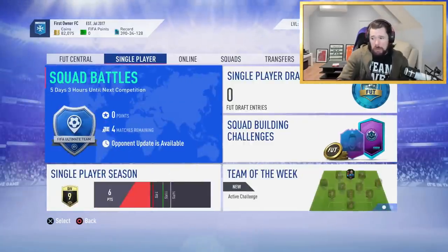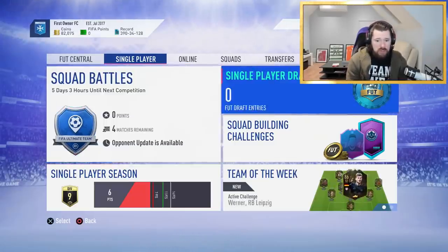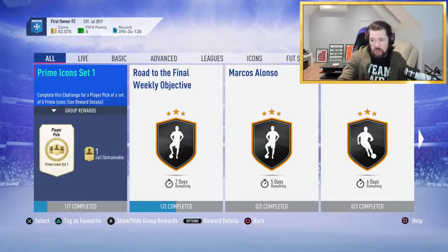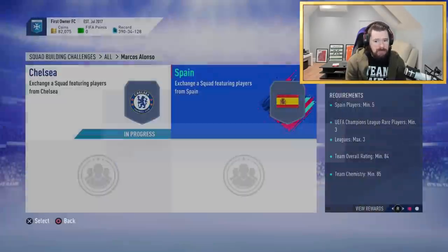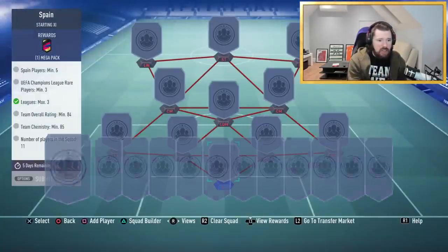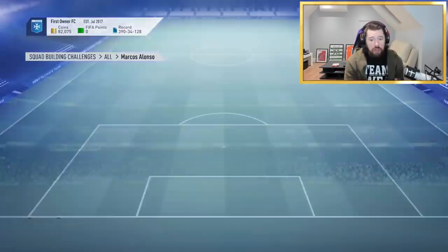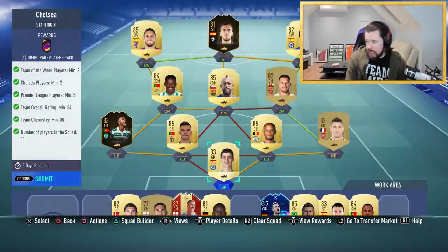Alonso right now is coming in at 160k. It's 90,000 coins for the Chelsea SBC, which we've done and which gives a 100k pack. And it's 75,000 coins for the Spain SBC. However, the Spain SBC requires Champions League cards, and I've got a whole bunch of untradables we're going to use to get it done basically a lot cheaper. We're going to do the items one at a time, and the first item is going to be the 100k pack.